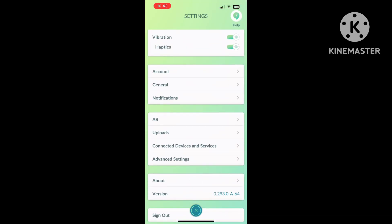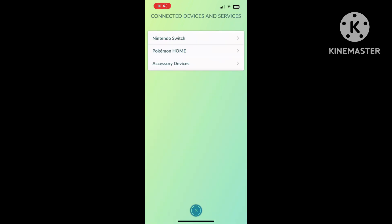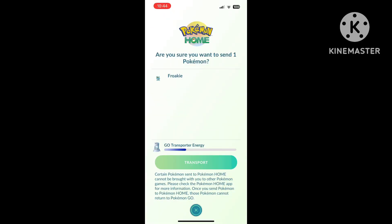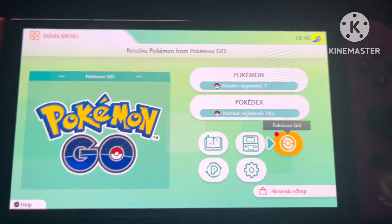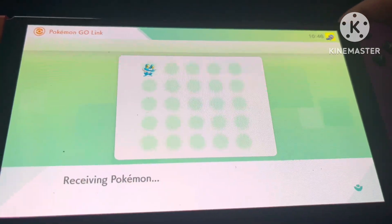Once you're in Pokemon Home, go to Settings, then Connected Devices and Services, then to Pokemon Home. This lets you transfer the specific Pokemon you want into Pokemon Home. For this example, we're using Froakie — with really good IVs — but you can do this with any starter. Select the Pokemon you want and transfer it up through Pokemon Go to Pokemon Home. Then receive it using the Pokemon Go option in the menu.